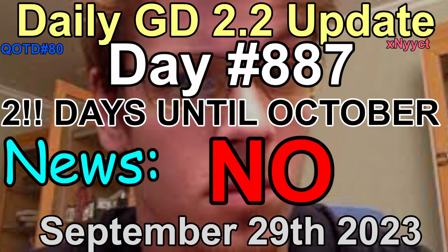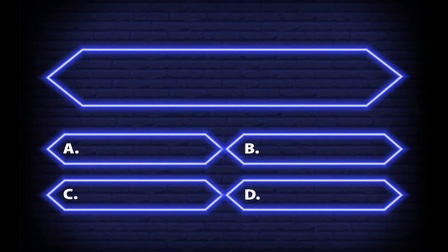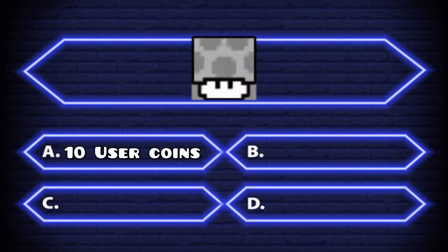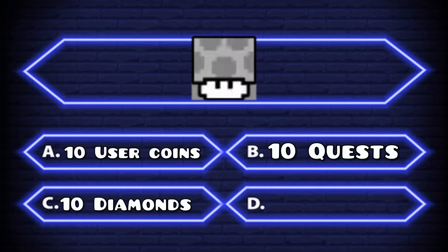But anyway, moving on to the quiz. How do you unlock this icon? Is it by collecting: A, 10 user coins; B, collecting 10 quests; C, collecting 10 diamonds; or D, collect 10 stars? You got 5 seconds.